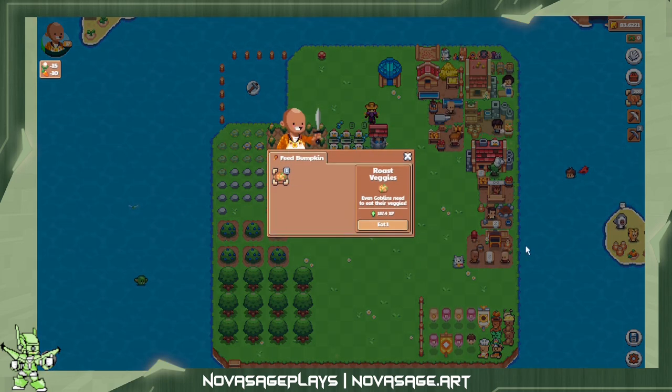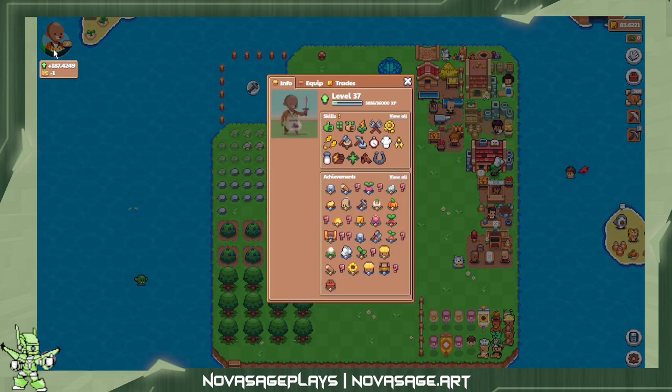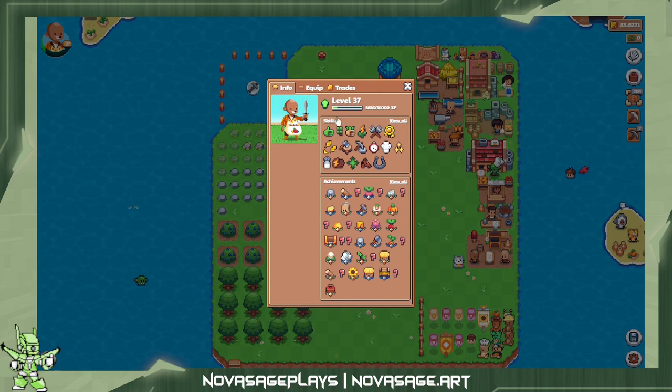You click on your little person — these are also all unique tokens so yours will look different than mine — and then you just hit eat and it gives you XP. You get skill points pretty much every level up until a certain point, and then you start getting them every two levels.